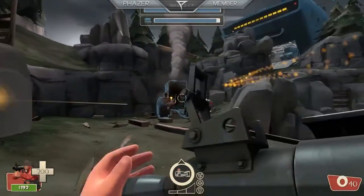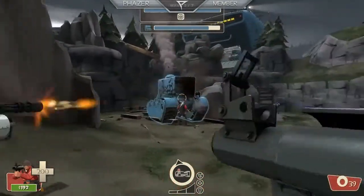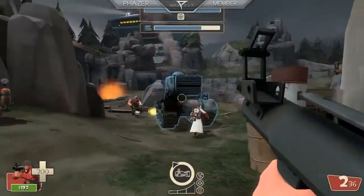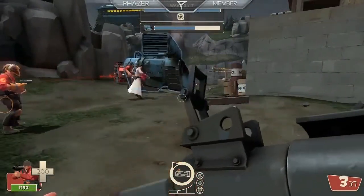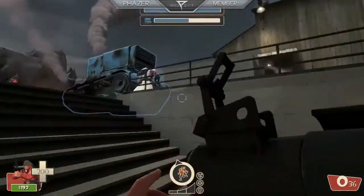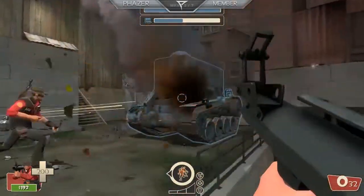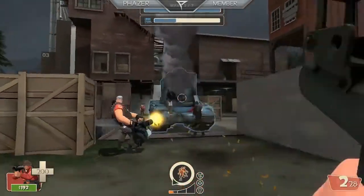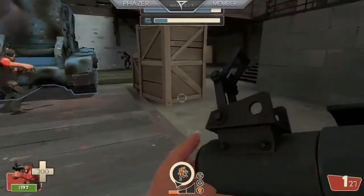Here's something else I forgot — every few waves a tank shows up. And basically the tank is rough: it takes a ton of bullets to kill and robots still show up alongside it. Occasionally bosses show up too — they're basically giant versions of every character. The most frequently appearing one is the Giant Demoman. The Demoman I believe had a grenade launcher that was fully automatic, which was very cheap.